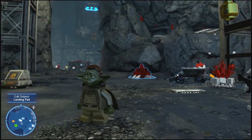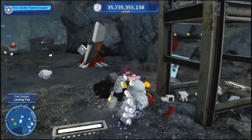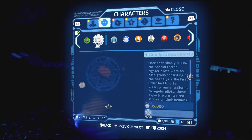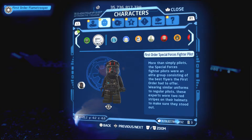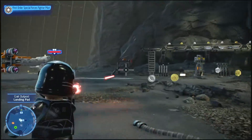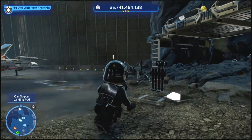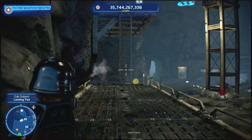He's in the characters villains section — 35,000 studs if you guys want him. You guys can read the description of him, but that's pretty much it. If you guys want, pause the video and read it. What's wrong with his blaster? It's glitching out. Wow, this is amazing — there are bombs you can throw. I think it looks really good.